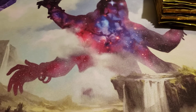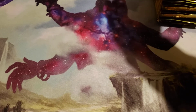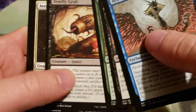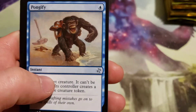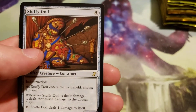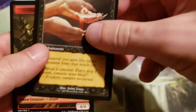If you watched the last one, we pulled some decent cards. On to the first pack: Plugify and a Stuffy Doll, and a Sanguine Bond for our Time Shifted.